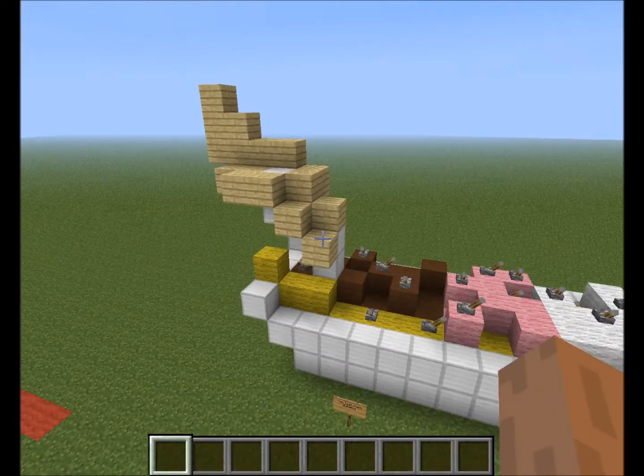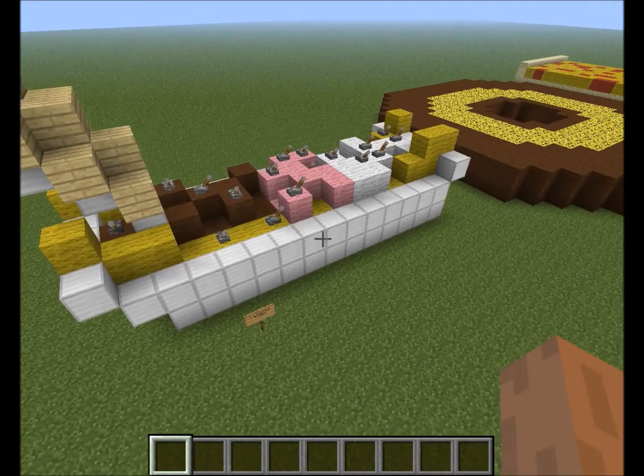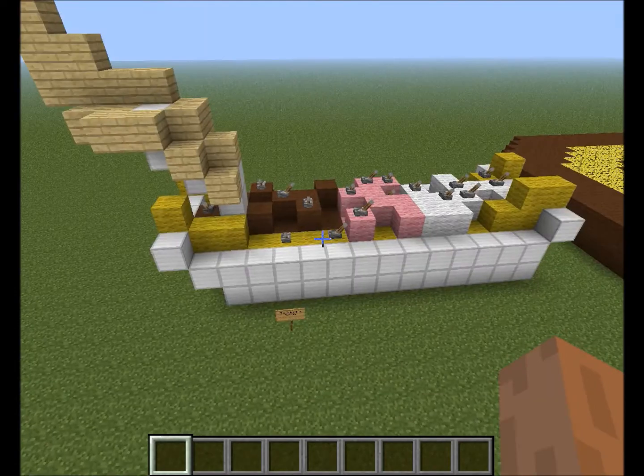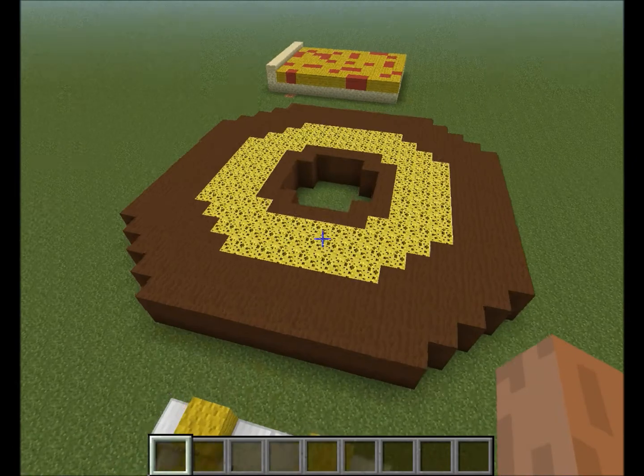And this is supposed to represent a spoon with a hand on it — yeah, not very good. Anyway, this is supposed to be an ice cream sundae. So, you can rate them all in the comments if you want. Yeah, let's do that. So, this one is a gigantic donut.